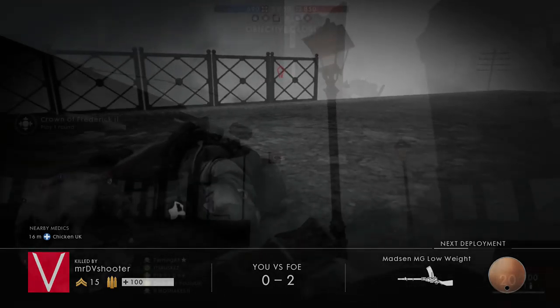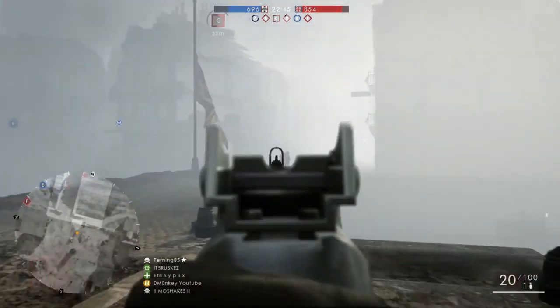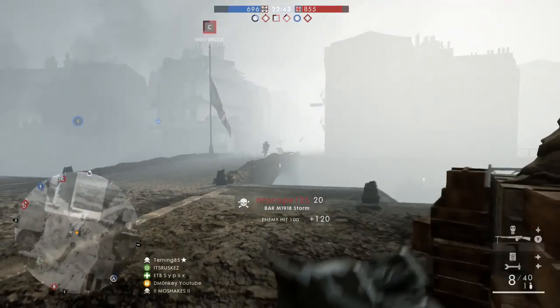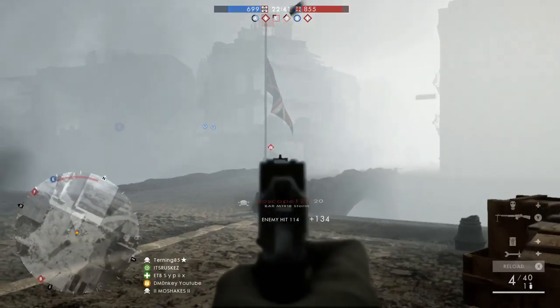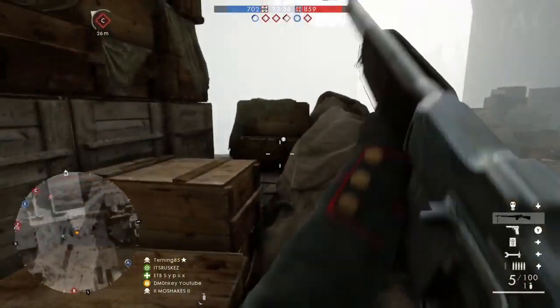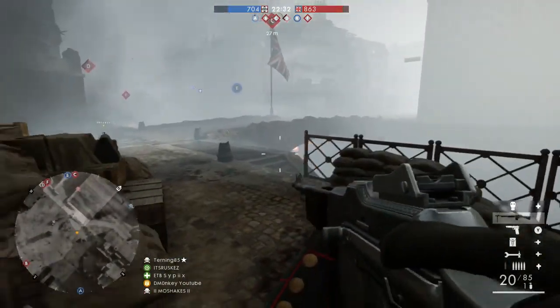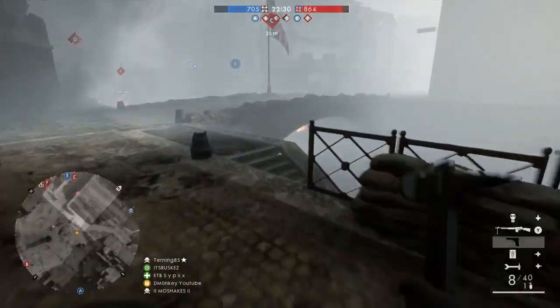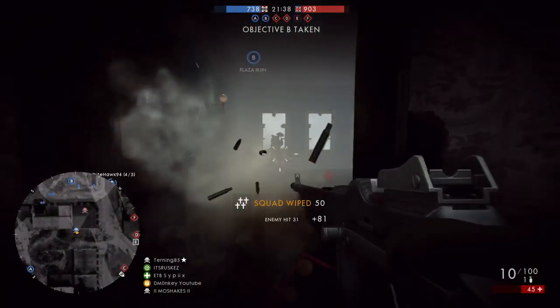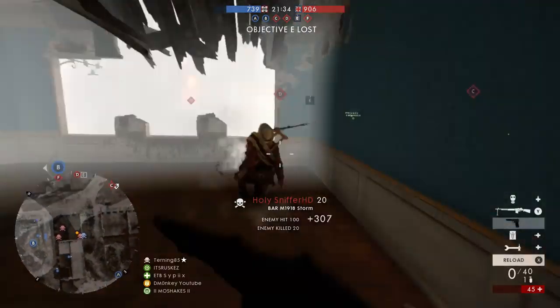In Battlefield 1 there is a weapon that just stands out over all of the other LMGs. It's not your typical LMG — I find it more of an assault rifle, but it kind of fits in with the LMGs as well. This weapon is basically becoming the god gun of Battlefield 1 at the moment. It's the BAR 1918 Storm, or just any variant of the BAR, but personally I like the Storm the best.